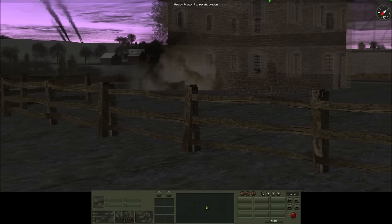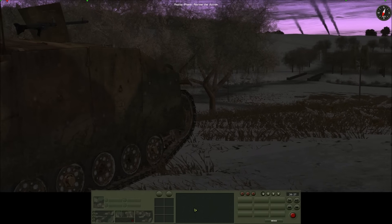One of the Stug crews is not convinced that the burning half-track in the centre of the village is destroyed — that should do the trick. As the centre buildings are secured, contact is made across the stream in Xiaomon South.